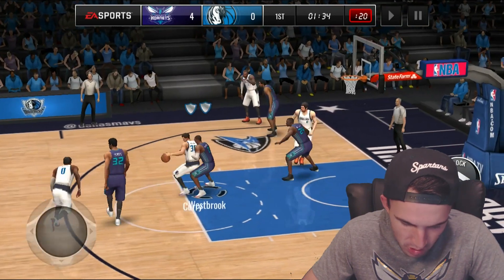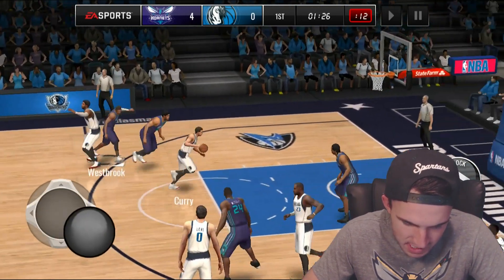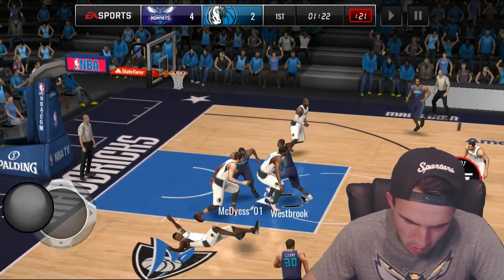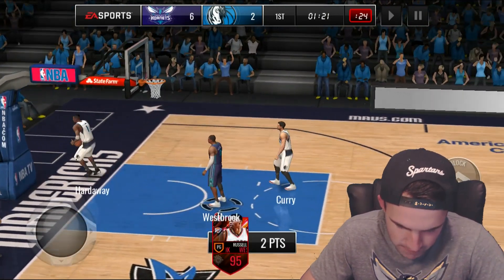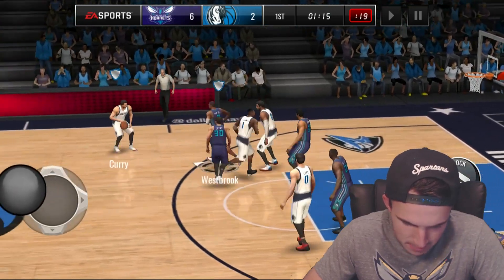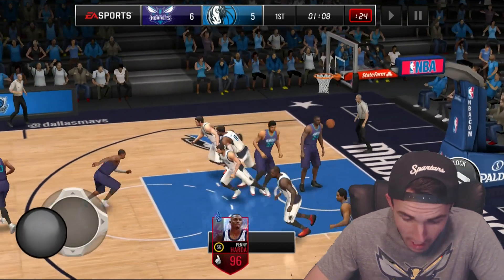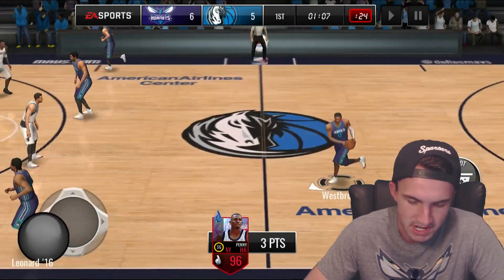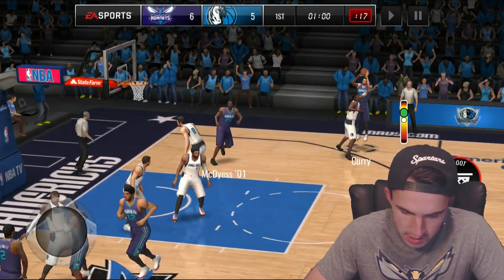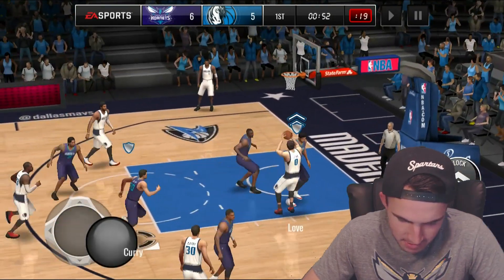Let's see if we can get some stops here. That's been one of my biggest issues — even going against small ball lineups, I can't get rebounds. An 89 Steph Curry somehow dunks on 96 Carl Anthony Towns, not sure how that makes any sense. But we just dunked right back on him. We are 3 for 3 — two dunks and one mid-range. Come on Westbrook, I need you to get that steal. He was so tightly guarded — 100% chance I would have missed that shot. Going across to Curry, knocked down that tough shot. That's Steph Curry right there.